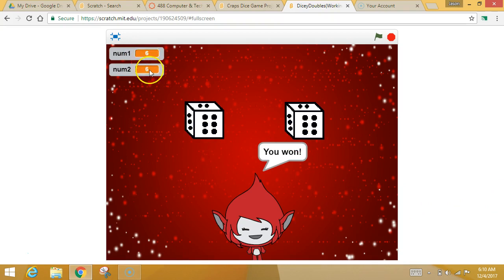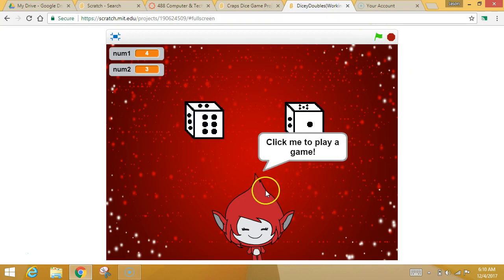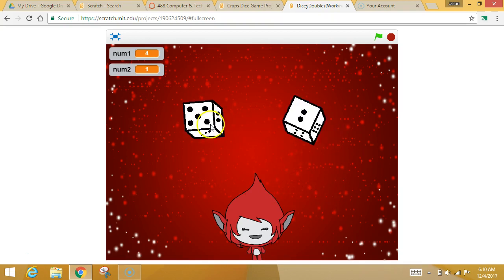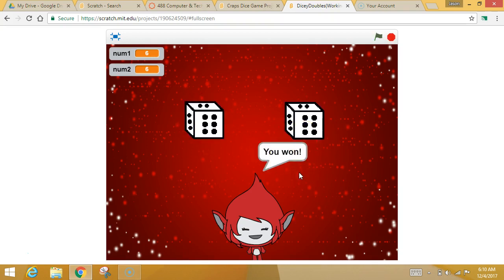Think about what those numbers look like when you land on doubles. Yours might not be doubles — I don't know what your rule is or how you're designing your game. When I click him again to start the game: five and one, four and one — didn't win yet — four and two, six and six — I won! Awesome. So you're going to use that repeat until block, keep repeating until you win, and then tell them that they win. When your game looks like this, you are ready to move on to the last video.